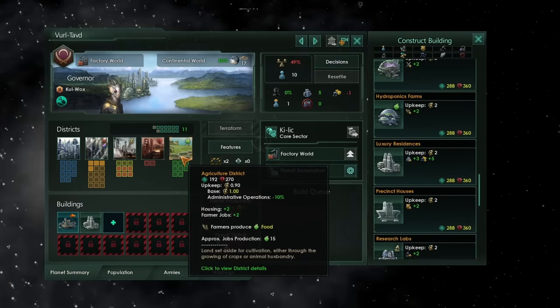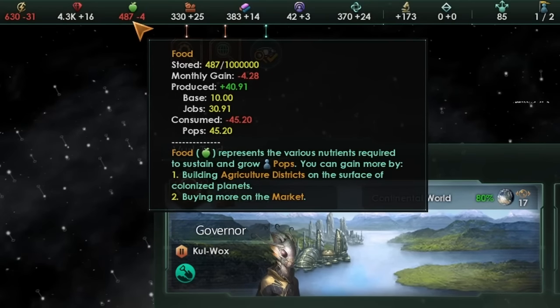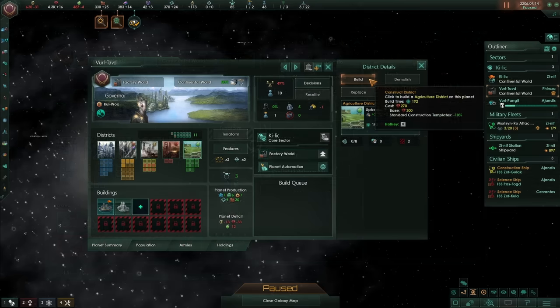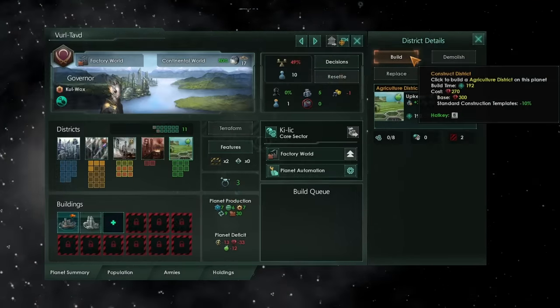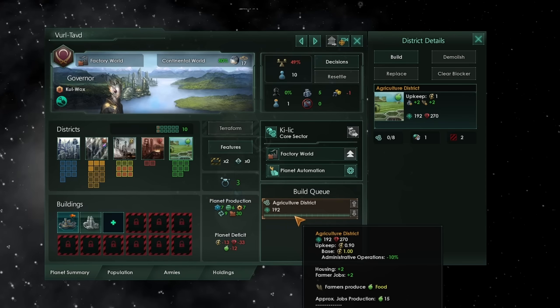Don't be afraid, if you need something — say you're running low on food and unable to purchase additional food from the market because you're already at that market maximum buy allowance — to build just one more district that isn't of your specific specialization if it will help balance your economy. But do keep in mind that you've done this and try to move that agriculture district off-world as soon as you can.